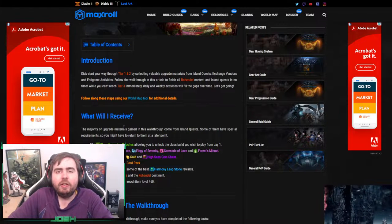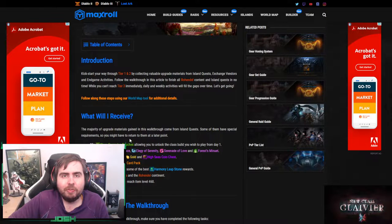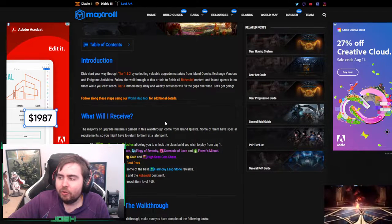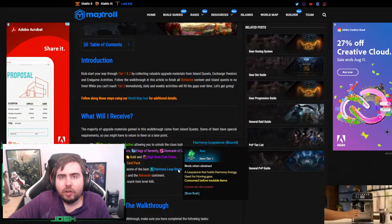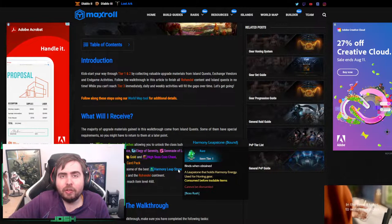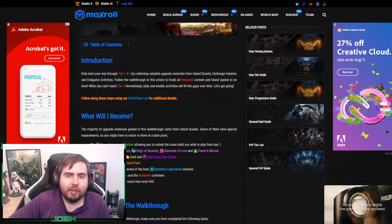G'day guys, Josh here. Now this is basically a different part with tier 1 — it's a tier 1 trilogy I suppose — but let's just talk about tier 1 mats overall. The tier 1 mats that you really want to get are the ones that do harm in Leapstones, and also Guardian Stone Fragments and Destruction Stone Fragments if you're in tier 1. We're going to discuss how you get some of those mats as well.